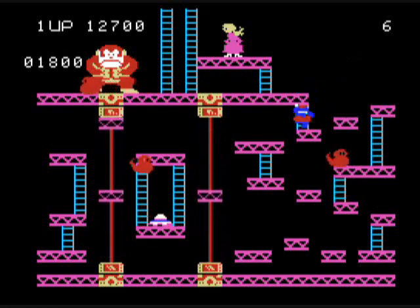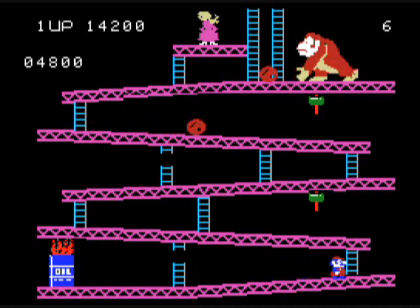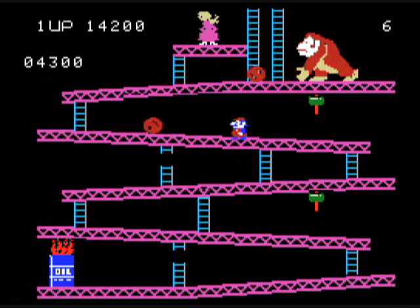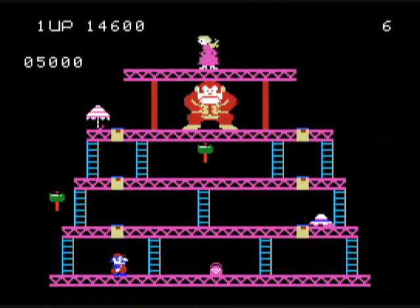One other thing you'll notice that's absent from the arcade is the bouncing jackhammers, or whatever they were — they're not in this ColecoVision port. And to compensate for that, they add more fireballs. The climbing mechanics are really weird in this. To climb properly: press up once, then quickly press up again and hold it, and then you will climb quickly.